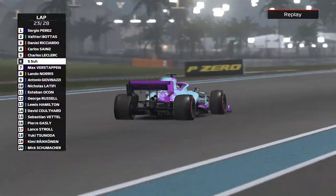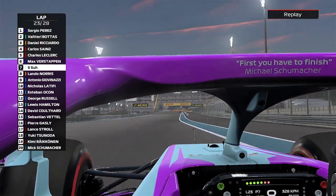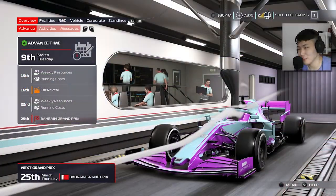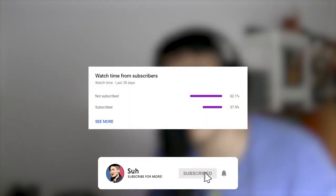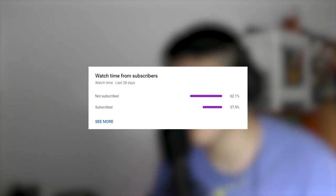Welcome back everyone! It's time to enter Season 3 of F1 2021 My Team. Season 3 is around here and we are ready to go. The first race of the season is in Bahrain. Before we continue, make sure you're subscribed using the red button down below and hit the notification bell so you're notified when the next video goes live. Thank you guys for the support — let's move on to Season 3!